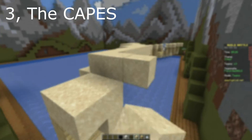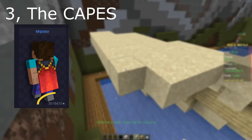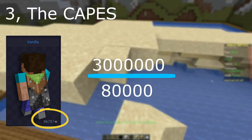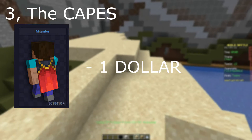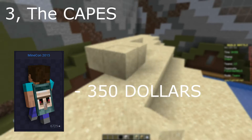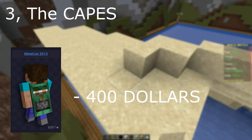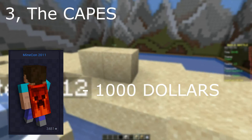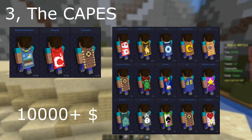The third thing is capes. You can calculate the value by looking at the most common cape and calling it $1. This is the migration cape, and about 3 million people have it. You can then calculate the other capes by dividing 3 million by the number of existing capes. Here are the values: Migration cape — $1. Vanilla cape — $35. Minecon 2016 — $300. Minecon 2015 — $350. Minecon 2013 — $400. Minecon 2012 — $800. Minecon 2011 — $1,000. And all the other capes which you can see in the picture are so rare that they can be worth more than $10,000.